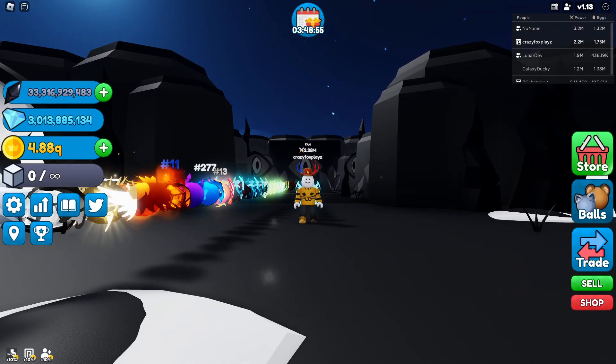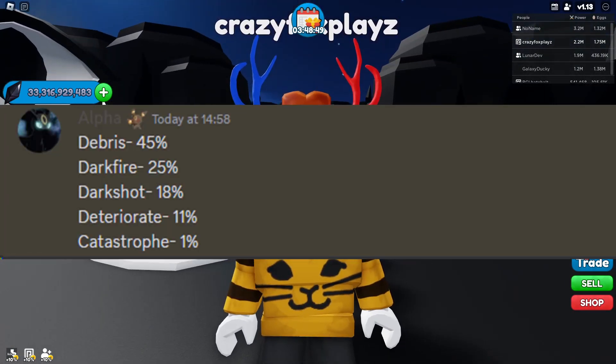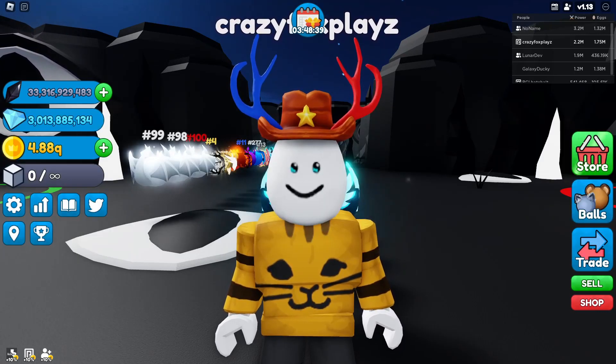There are five effects: debris at 45%, dark fire at 25%, dark shot at 18%, deteriorate at 11%, and the super rare one called catastrophe at 1%. Now let me explain what each of these does.